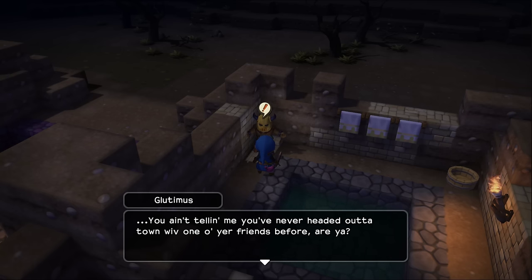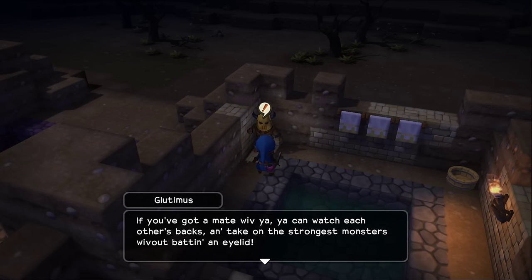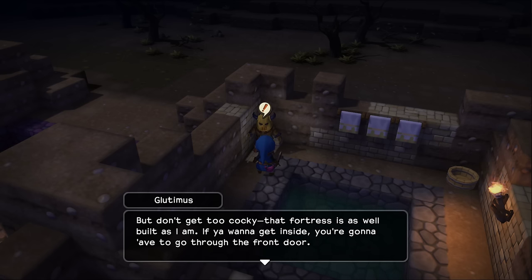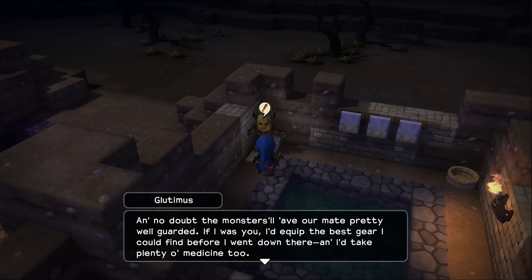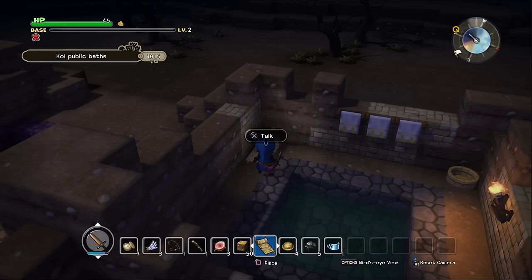Glutamus: 'You ain't telling me you never had a head out of town with one of your friends before, are you? If you've got a mate with you, you can watch each other's back and take out the strongest monsters without batting an eye. But don't get too cocky — that fortress is as well built as I am. If you want to get inside, you're going to have to go through the front door, and the monsters will have it pretty well guarded. I'd equip the best gear I could before I went down there. Take plenty of medicine too. Borbella's already kitted out and raring to go. When you're ready, give her a shout.'